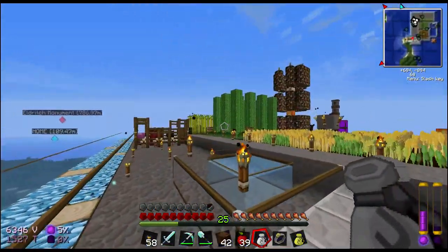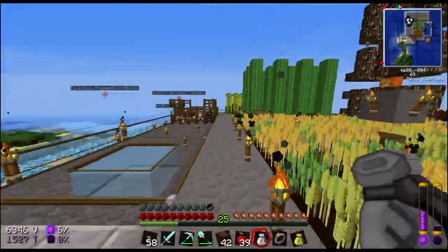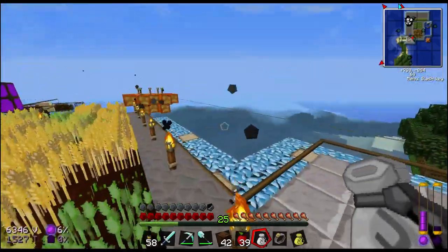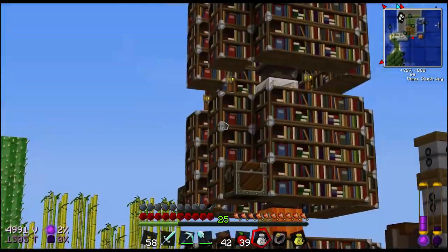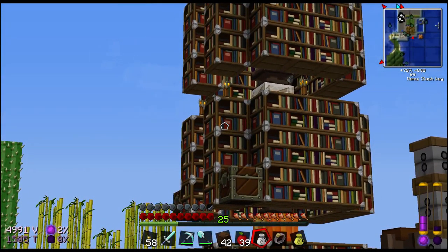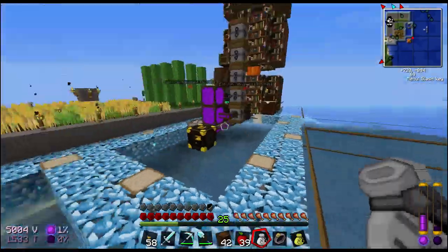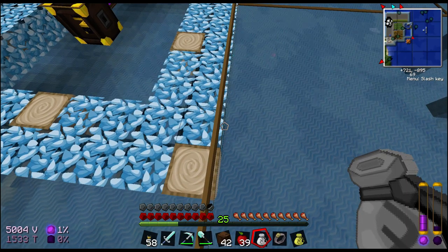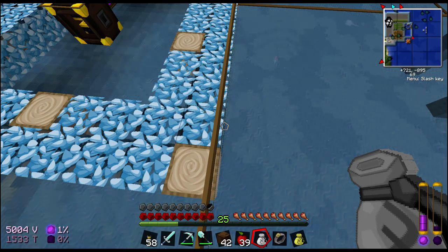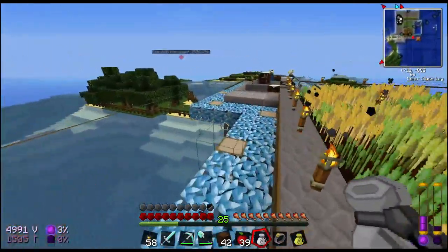Before we run over there, I wanted to point out I took off the boots of the meteor. After doing a little more reading, it turns out the fire you see when holding shift to go down with the boots of the meteor can start things on fire that are next to you while you're going down. So if I'm holding shift next to these and one of them catches fire — because apparently that's how it works, it can start things on fire as you're descending — I would be kicking myself.